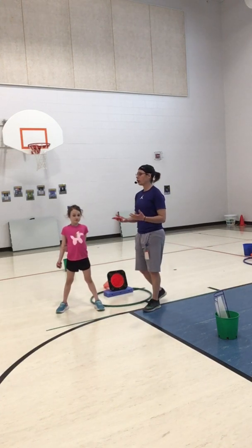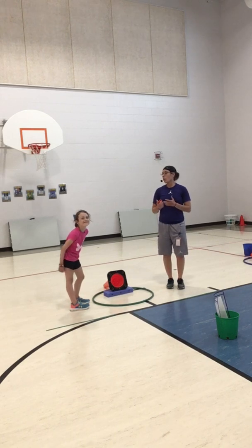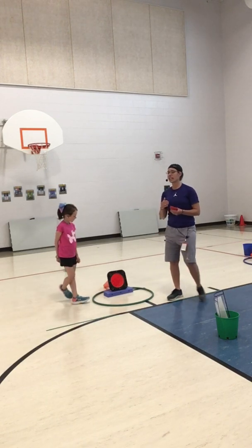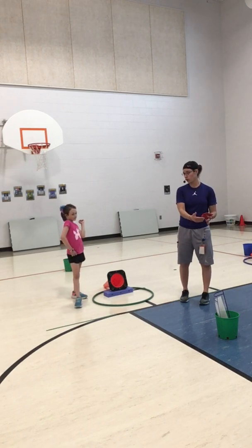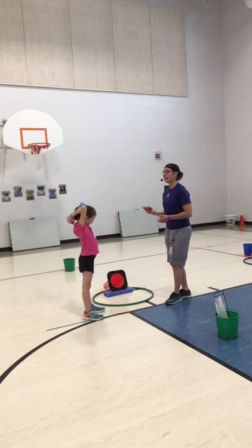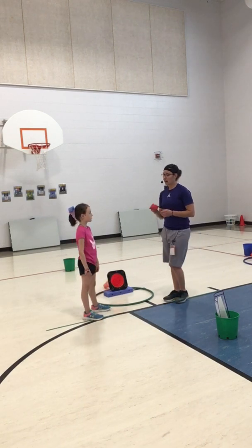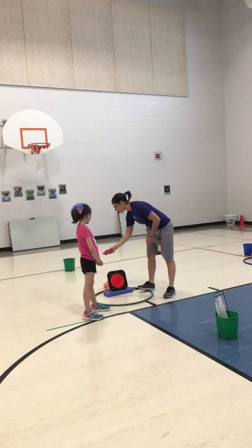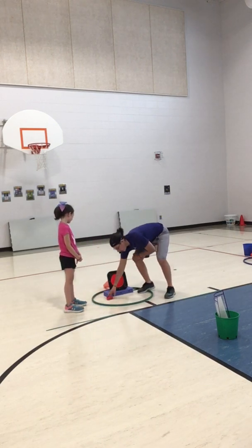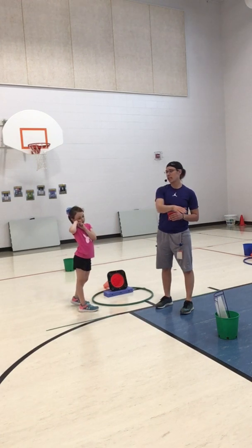We are trying to underhand throw and earn points. I need you on your pockets with your eyes here so you know how to play. If I can throw it and get it to land in the blue loop, I get one point. If I get it to land inside the cone, I get three points. How many points for inside the cone? Three. If it lands on top of the cone or on the foam piece, I still only get one point.